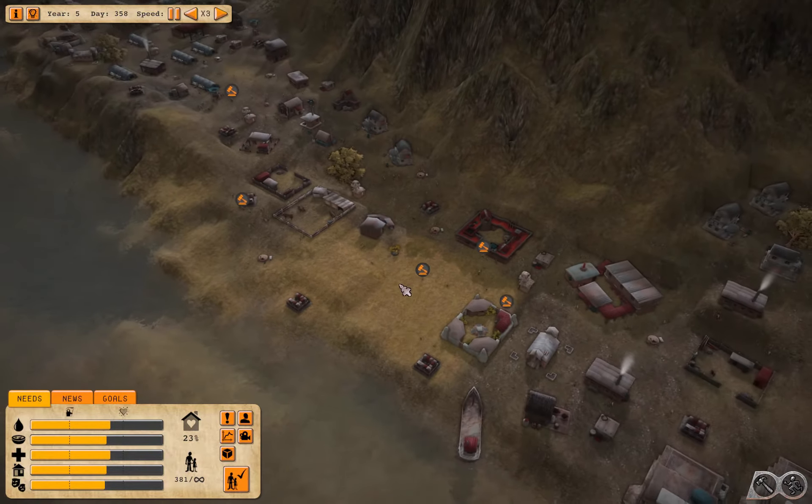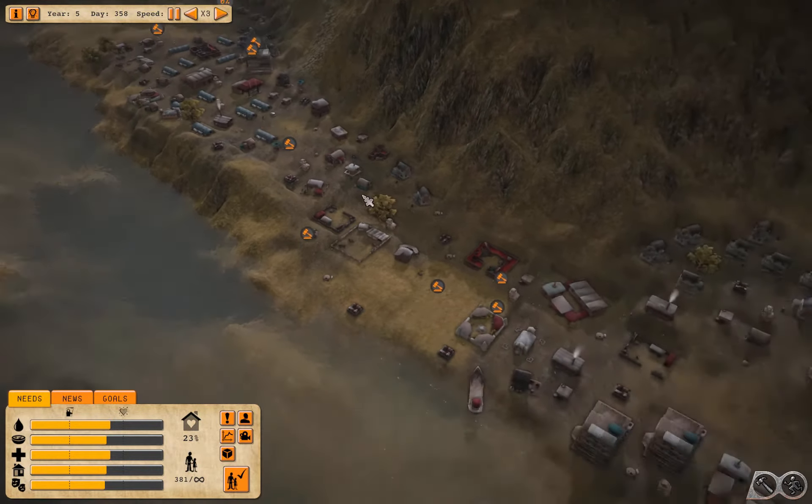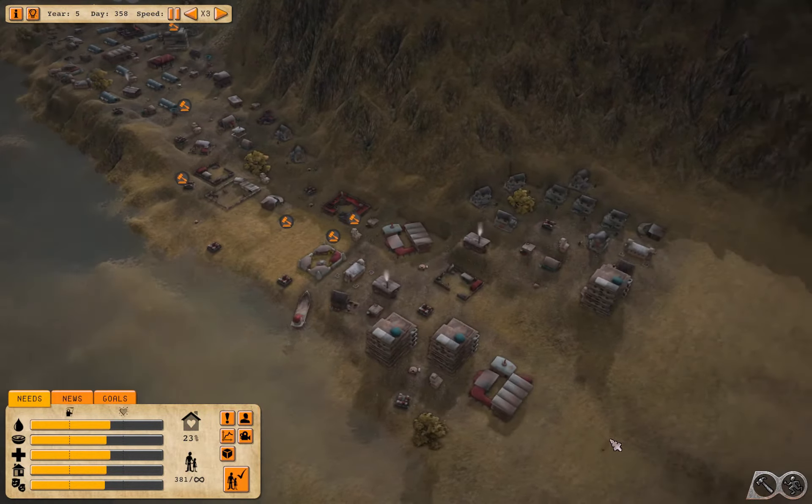Welcome back to Flexible Games, where we are playing Atomic Society. I just demolished the prison and the punishment center that was over here. I want to move those over here, get them away from the population center.